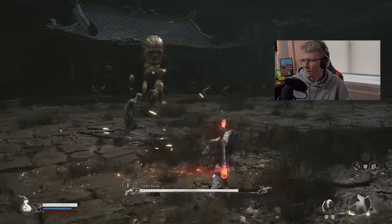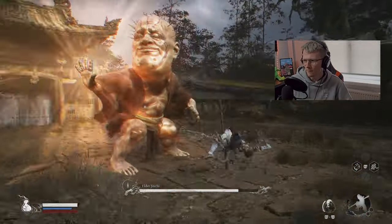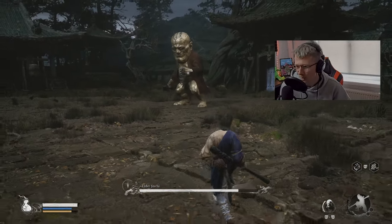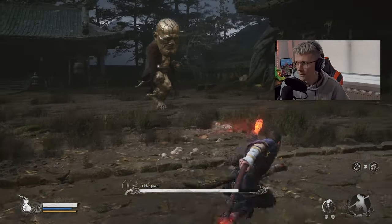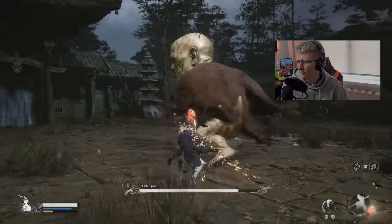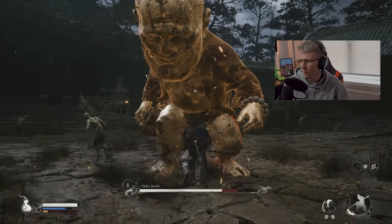Charge this up while you're sprinting. We had no stamina there, so you've got to watch your stamina. Charge it up again — we haven't used any consumables yet and haven't had to. Big damage, get in there. Maybe we can use an immobilize — why not?